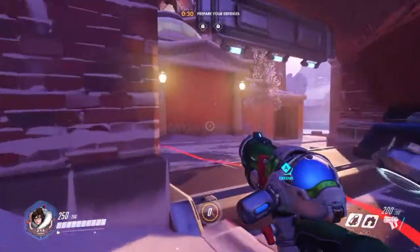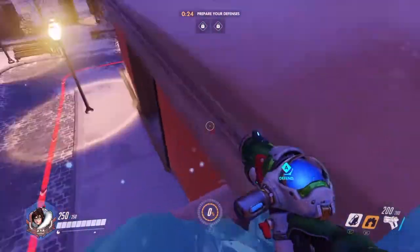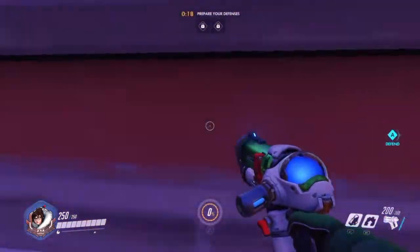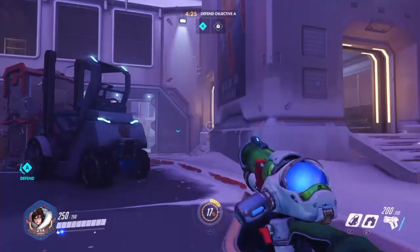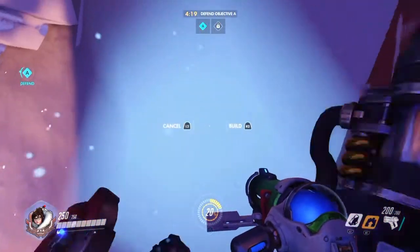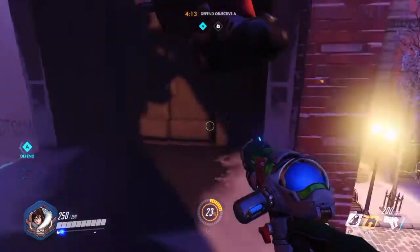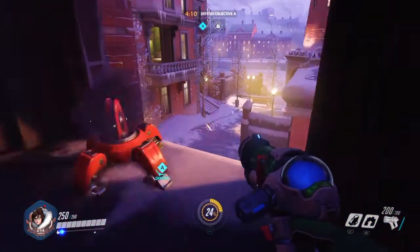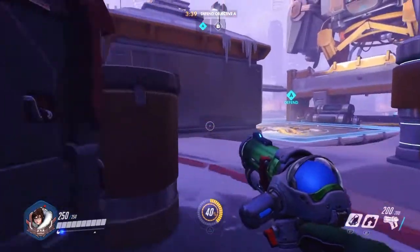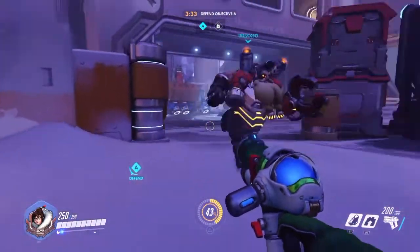Now we're at Volskaya Industries. It has a few locations — I wouldn't necessarily call these great ones. Maybe the last one is pretty decent, but these ones I wouldn't recommend. It'll probably just be a quick death off the start of the map if you stay with these turrets. This one's alright for putting a turret down and then just leaving it there to do a little bit of damage, but I'd fall back to another location. This is the one I would recommend using, just because it's in a very good location, covers most of the entrances and you have a wall to hide behind to repair it with.